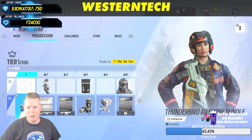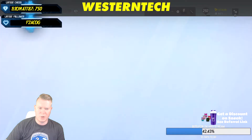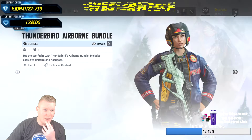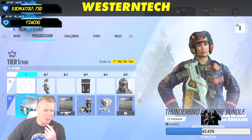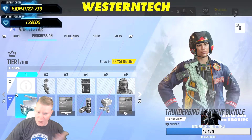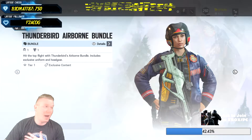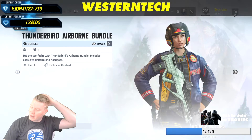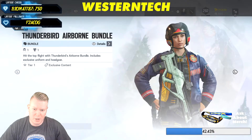Obviously like every other season they're gonna get some free stuff, but if you get the premium battle pass — which I believe is 1200 credits for the basic minimum, and 2400 credits if you want the first 25 tiers done — you get this skin right here for Thunderbird and you unlock her two weeks early. If you don't get the premium battle pass, you're gonna have to wait two weeks to get her.